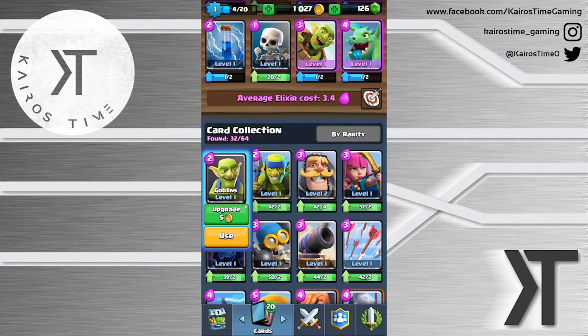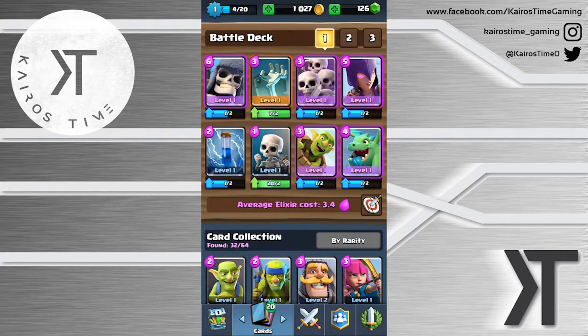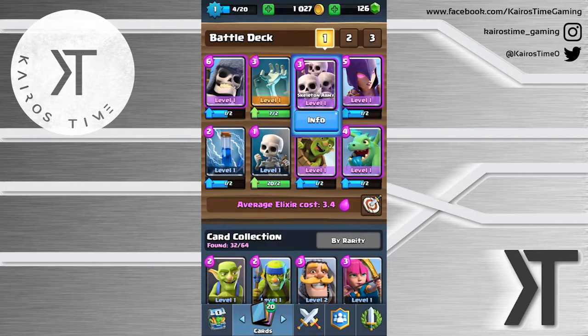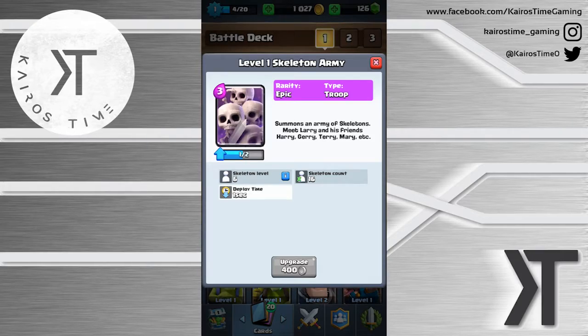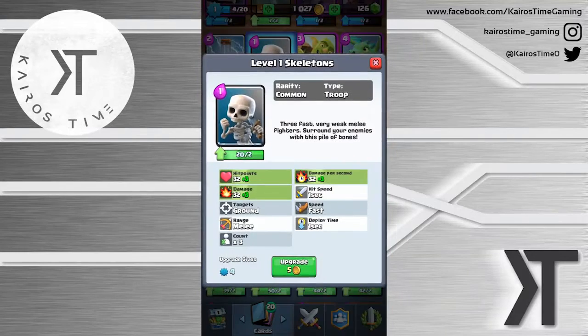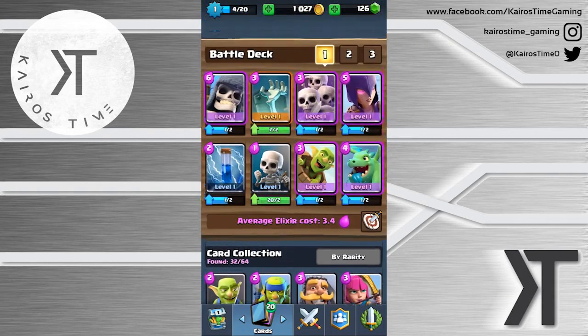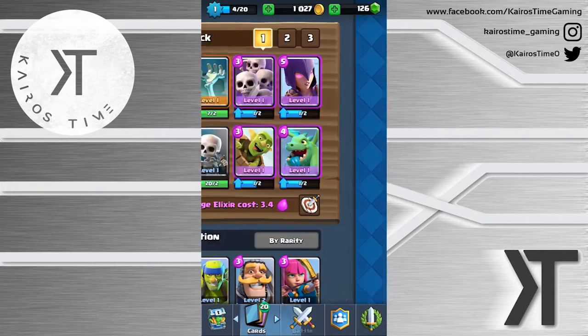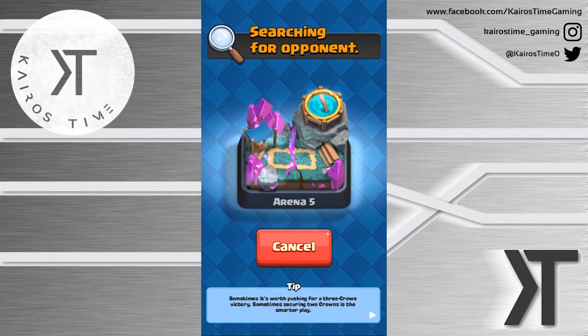Zap would be nice to have against both Spear Goblins and regular Goblins, but Skeleton Army is a big problem for this deck especially with my Giant Skeleton. So I'm going to try messing around with the Zap - we'll see how we like it. It should have enough damage - looks like it does 80 damage. And these little guys, skeletons at level one should be higher - I think it can still take care of the Skeleton Army, which would be excellent.